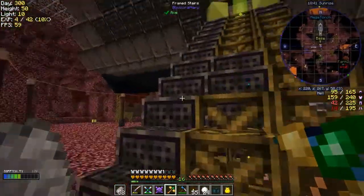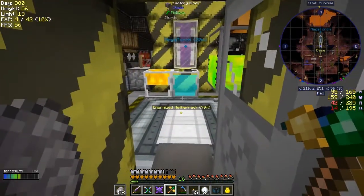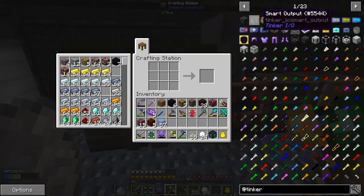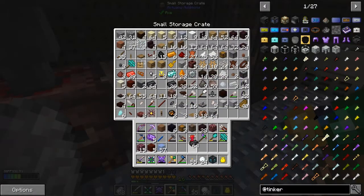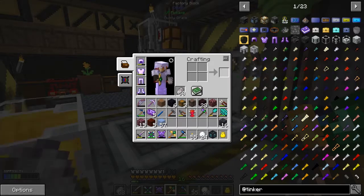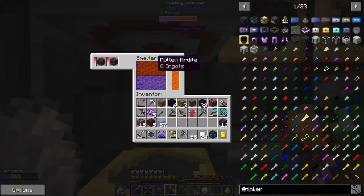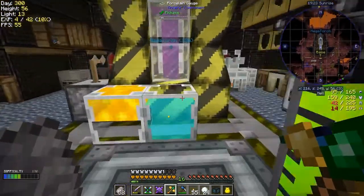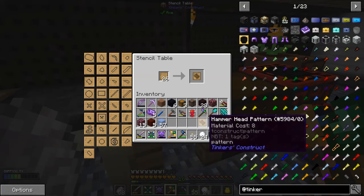Right, I'm back with lots of ice — I also picked up some snow. We can now craft this thing. Seared stone is dead easy — I'm going to make a load of this. We make seared bricks — yes that's why I couldn't do it, I remember now. In the smeltery I've got eight manyullyn ingots — that's basically not quite a block. What I want to do with this is make a hammerhead.